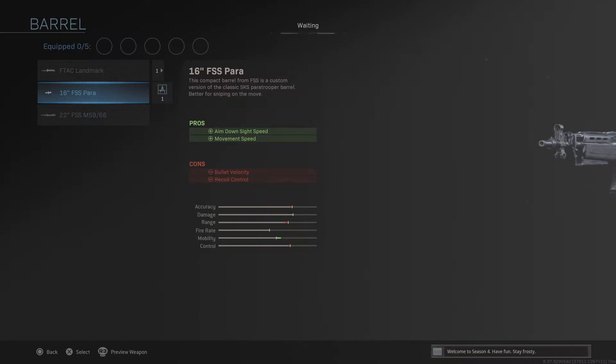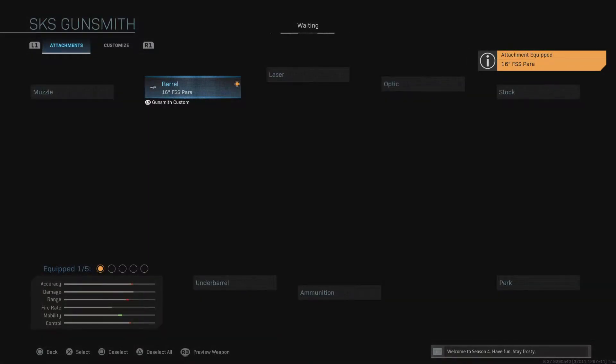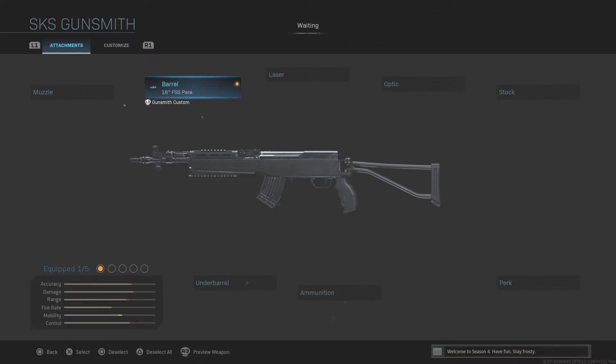The 16-inch FSS Para barrel gives you aim down sight speed by two frames and movement speed by two percent, which is great. The downside is reduced bullet velocity and recoil control, but honestly the recoil change is very small — it's mostly just a slightly higher jump after the first shot, which isn't a big deal if you can land that first headshot.